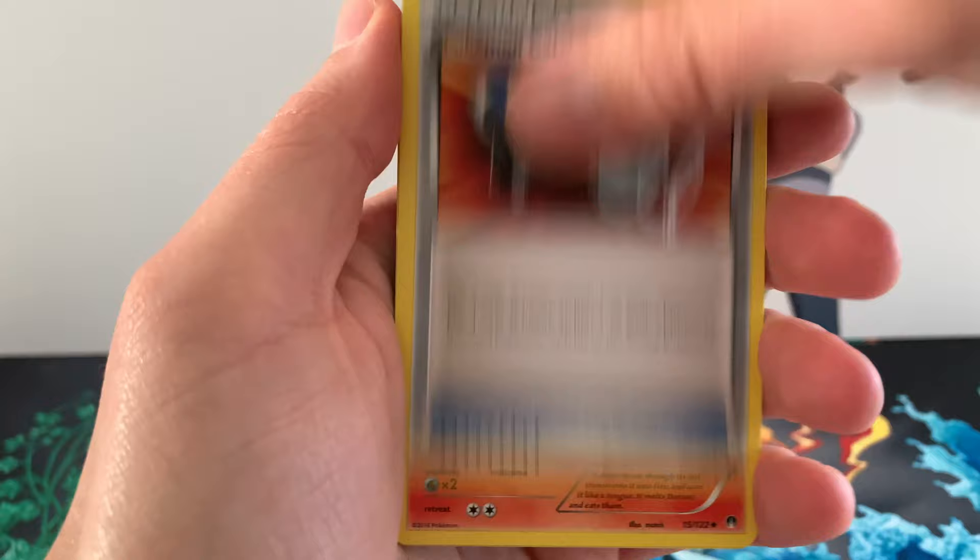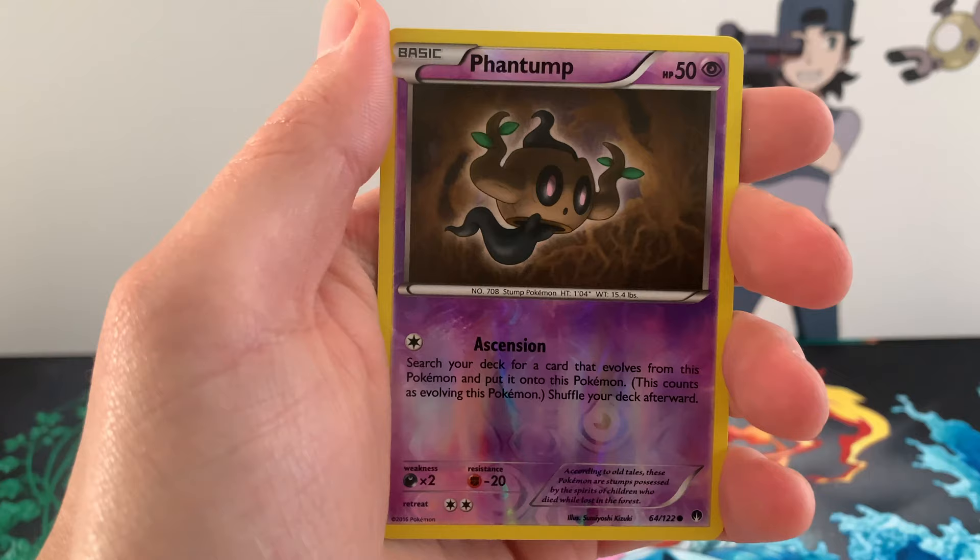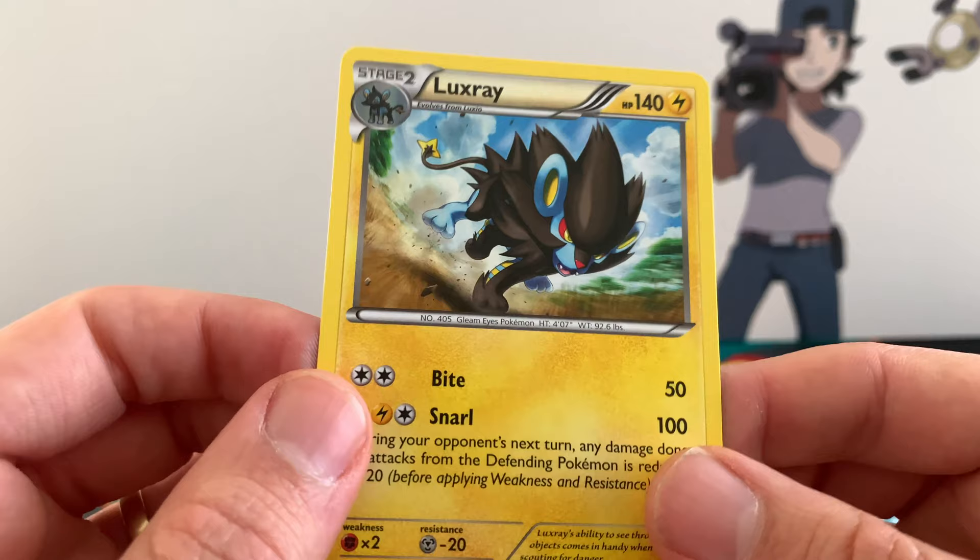A Durant, a Pokémon Catcher, Heatmor, Totem Pole, Chikorita, we got a Gible, Glameow. Another Phantump Reverse. And for the Rare we got a Luxray, Regular Rare.